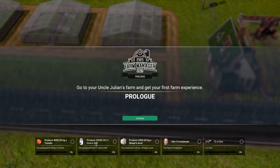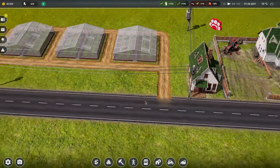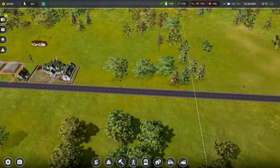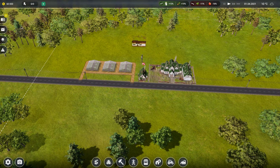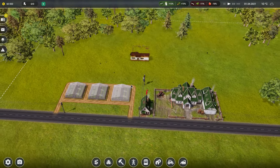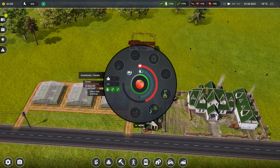So what we've got to do - we've got to produce 4,000 tomatoes, lots of milk, sheep wool, cars, and get some employees. I'm guessing with this we don't get any tips, we've just got the requests. So we've got the tomatoes here - like I say guys, I am new to this game as such, I've not played any of the old ones.